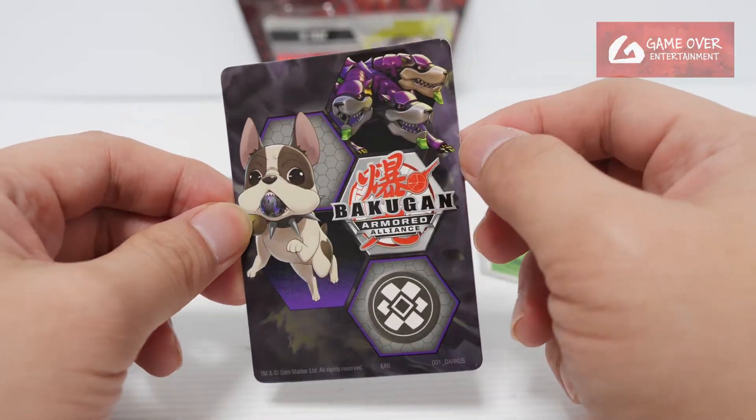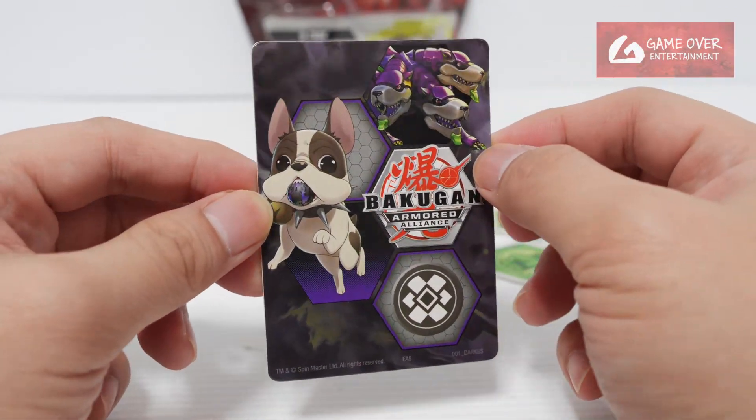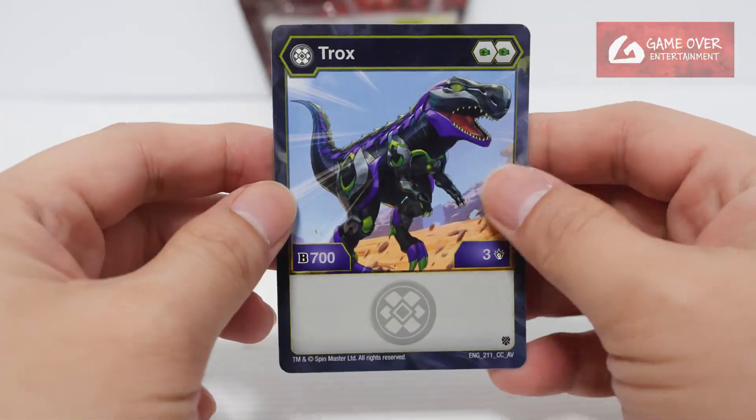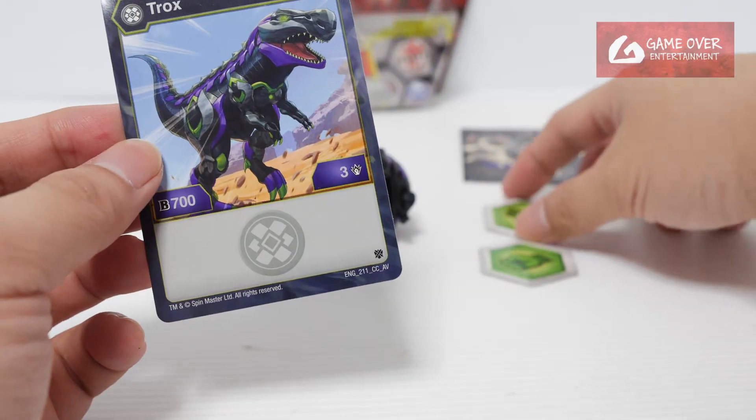It was also a Gate Trainer. So I think all the cores in Wave 2 were still Gate Trainers. This is Lightning with Halcore. And our character card — we have Darkest Trox, 2 Green Fist.